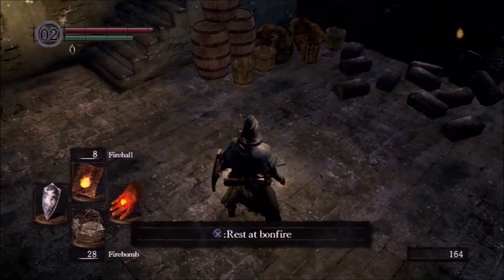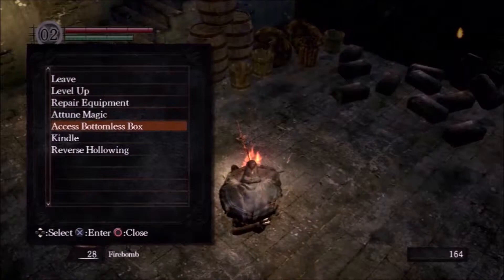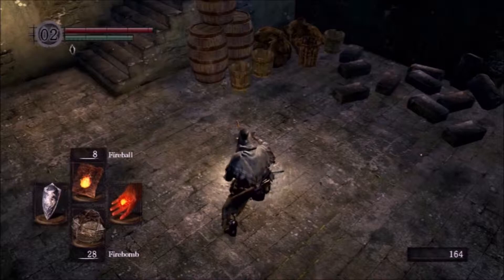Actually, forget the Taurus Demon — the secret uber boss of this entire area is Havel, and he's lurking down in a deep dark cellar waiting for us. We're gonna have to go kick his ass too, because he's got a ring that I want.